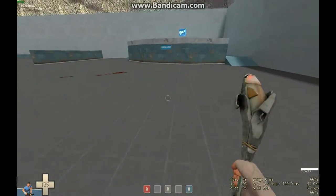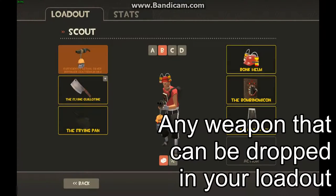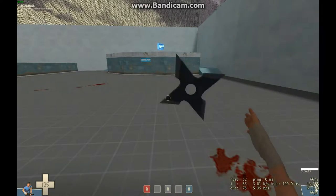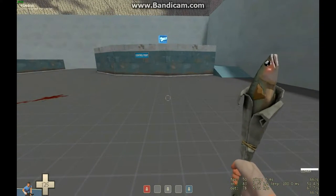This is the civilian glitch, also known as the T-Pose glitch. What you need to do is have any weapon that you can drop equipped in your loadout — for example, a scour gun, a flying guillotine, or a holy mackerel. For this example, I'm using the holy mackerel.